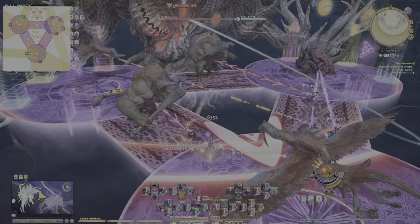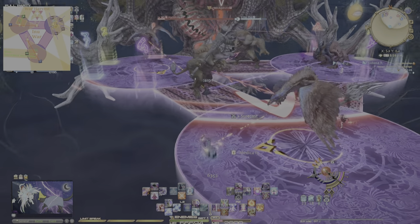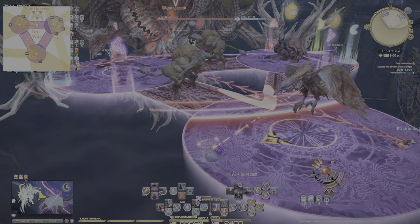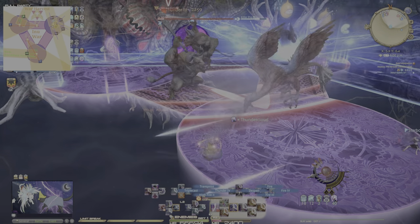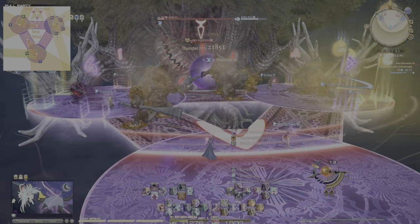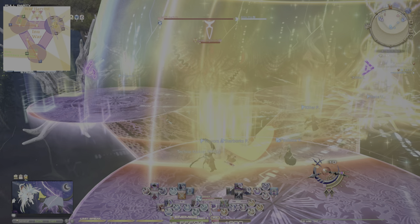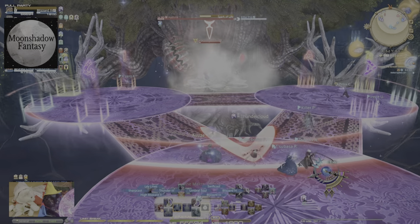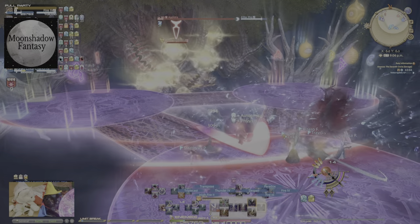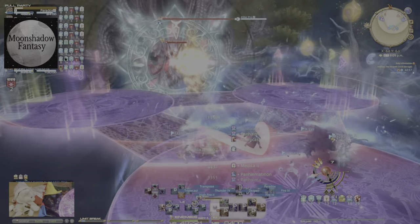How party finder messes up is they get confused about which animal they're tethered to by being too close together. If you have a purple tether to the bull, run to the bull and spread out like normal. If you're tethered to a bird, hug the edge of that circle and pop your knockback right away. If you're tethered to a Minotaur, point it all the way south or east and west, opposite of wherever your bull slash yak might be. Wiggle around and jump — jumping definitely helps if you're on a tiny screen.